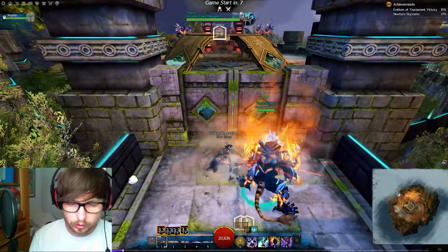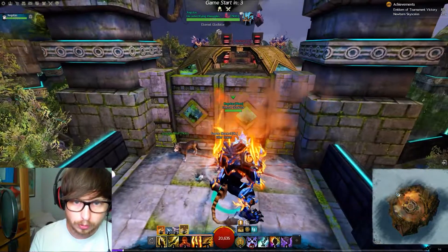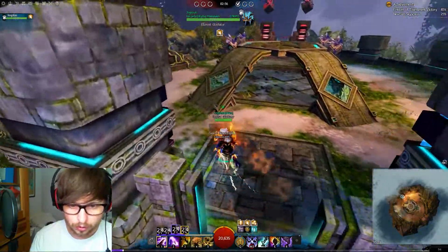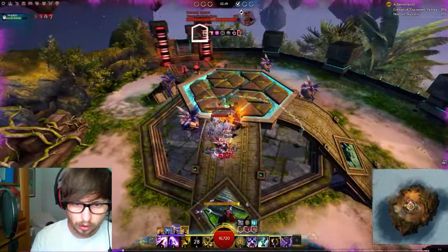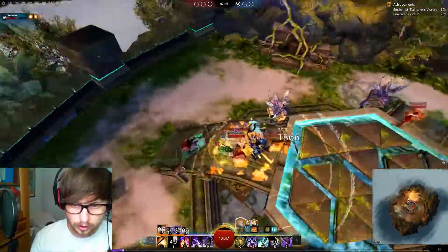So we're going to do the same thing — switch to Earth first, not because we need the protection in the first fight, but because we're going to need the swiftness from the Air attunement. See if we can start here, waiting for my cue. Is he going to set down a trap? There we go. I can use number 4 here, CC maybe. I can Dodge into Earth, see if I can catch this guy.